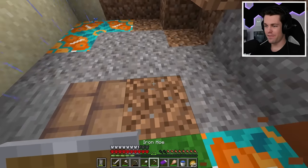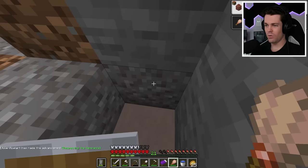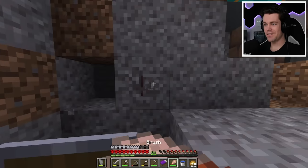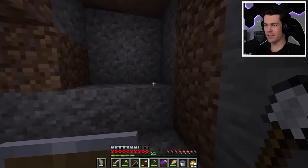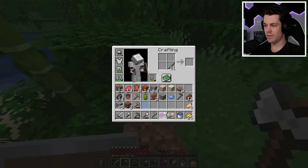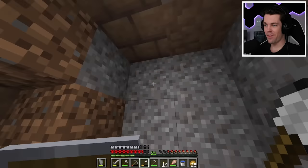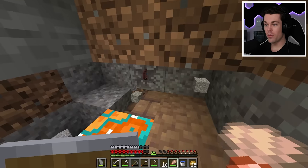I wonder if I'll be able to find some really good stuff — maybe some diamonds? We have more suspicious gravel. I got an advancement: Respecting the Remnants — brush a suspicious block to obtain a pottery shard. It's so hard to tell what's suspicious and what isn't — the textures are so similar. I think I've accidentally already mined a few of them. I need some torches — let's make my way back up to the surface, grab some logs, turn them into sticks, and use some coal to make torches. Now I can see better. Brushes have durability? Oh no, I might run out before I finish this whole thing and I didn't bring any copper or feathers. I got a new pottery shard called Danger. A music disc — is this the new music disc? I think it is — it's called Relic! This is the new music disc.